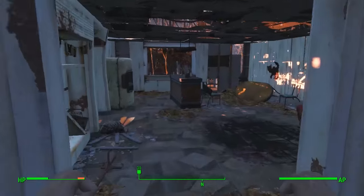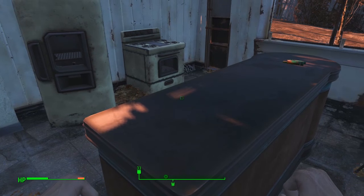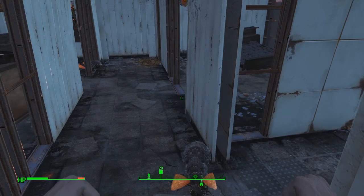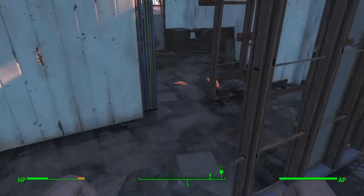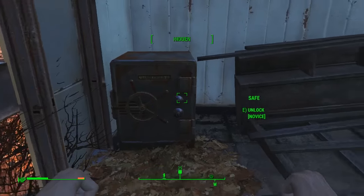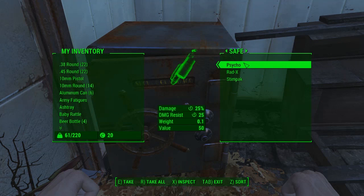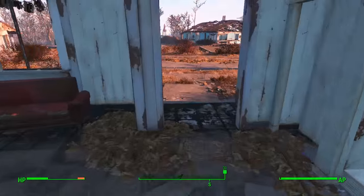The next house, next door to your original home, has a toaster, bubblegum on the counter, a Nuka-Cola and pork and beans in the fridge, and some bloatflies spawn inside too. In the far bedroom there's a sequin dress in the dresser and a novice-level safe you can pick early on — it contains ammo, a bit of money, and some meds.